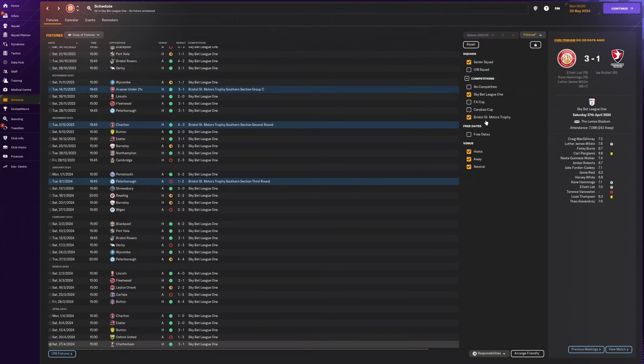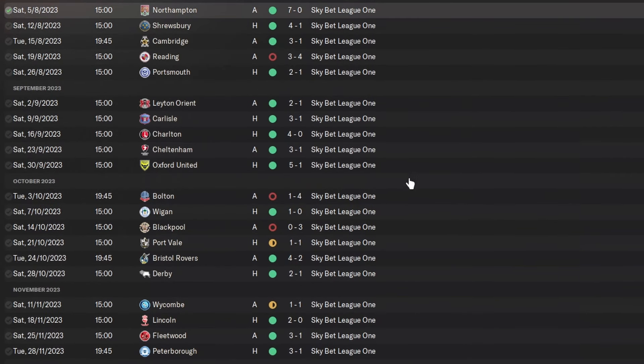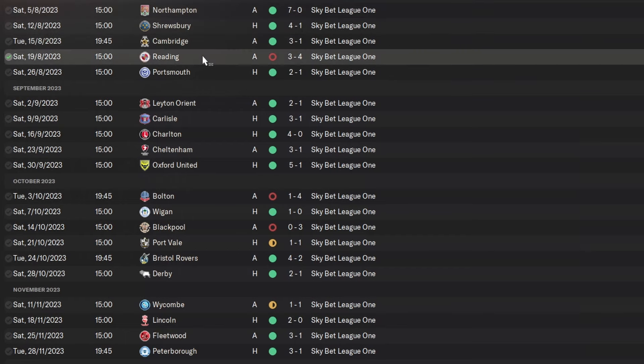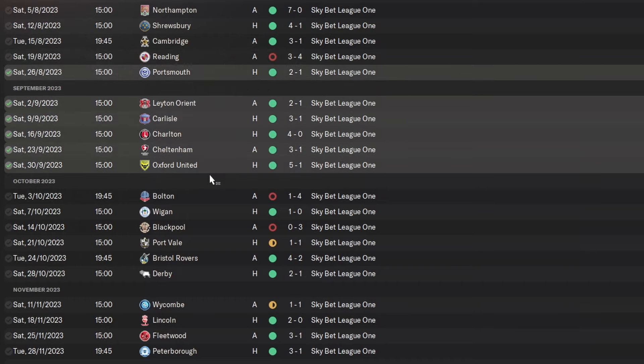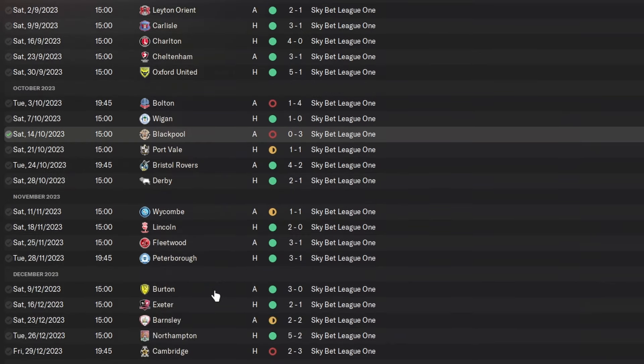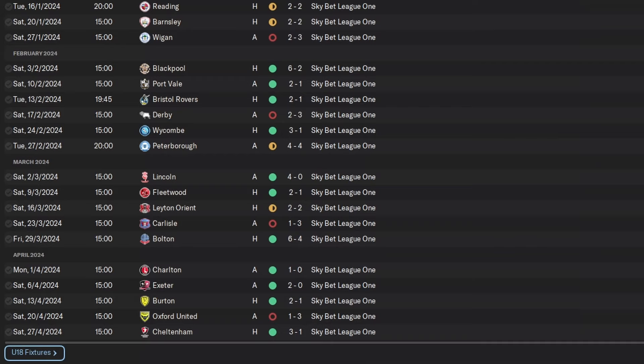Looking at the league results: started with a 7-0 battering of Northampton Town, a 4-1 against Shrewsbury, and a 3-1 against Cambridge. We lost 4-3 to Reading, but look at these runs of wins. We lost to Bolton and Blackpool — some of the bigger teams — but put in a 4-2 against Bristol Rovers, 5-2 against Northampton again, 5-2 against Portsmouth, 6-2 against Blackpool. Goals have been scored.